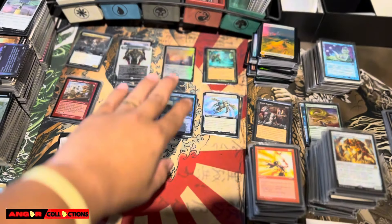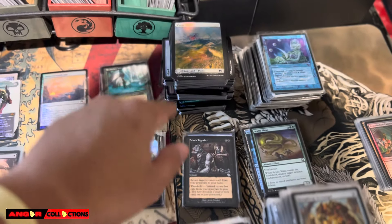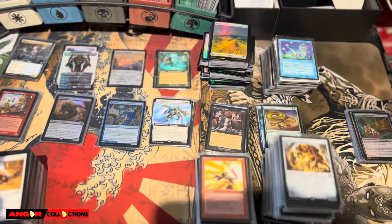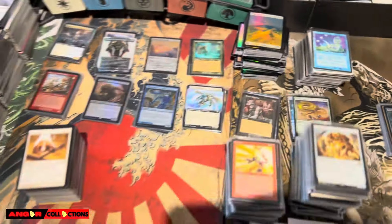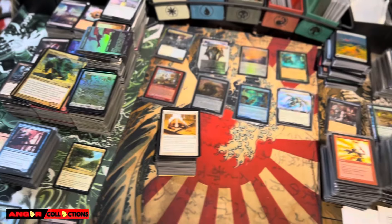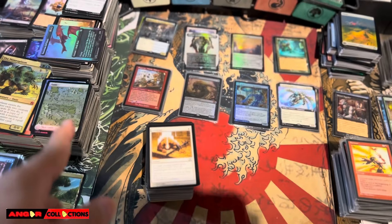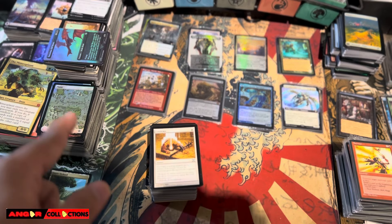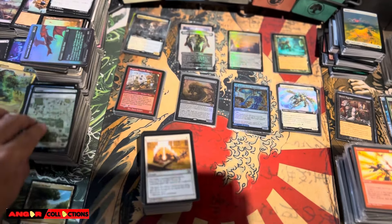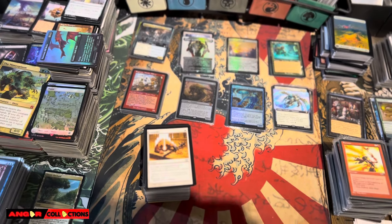Still selling Modern Horizons 3. I still have all the foil full art lands — they're like 10 cents a piece, which is crazy. They're beautiful full art foil lands selling for only 10 cents. I also already listed all the Lord of the Rings cards that we opened, except for the full art basics.